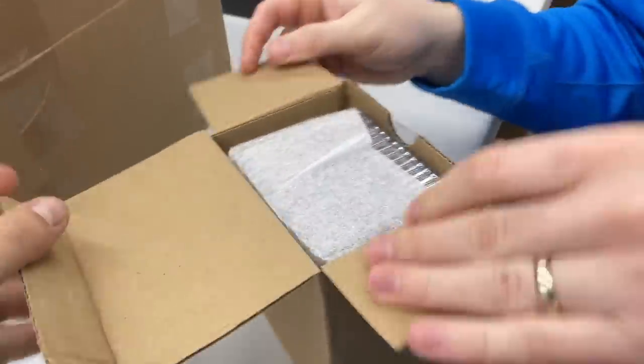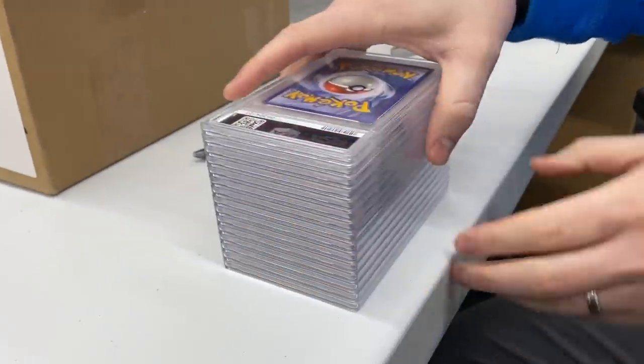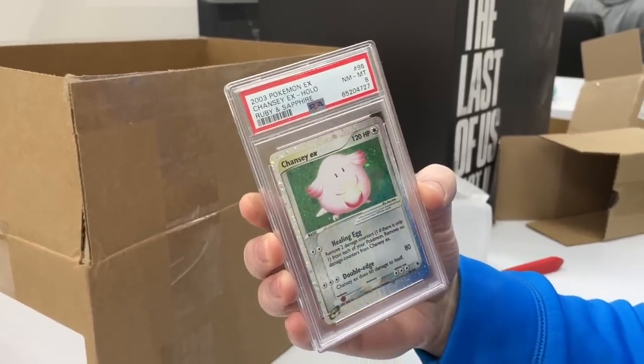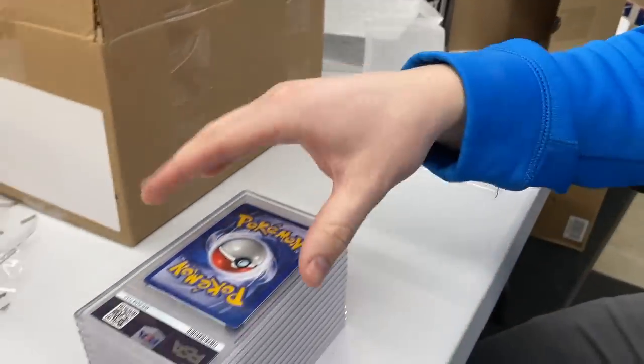This is a submission that I sent off myself — a vintage collection that I bought. The cards looked really good, it took a while for these to get back. I've got three boxes full, probably 40 cards. A lot of them are Expedition, vintage Wizards of the Coast, and they looked good. I'm excited to see the results. Here we go — an eight, that's not bad, on an EX Chansey from Ruby and Sapphire. We'll stack them based on their grade.